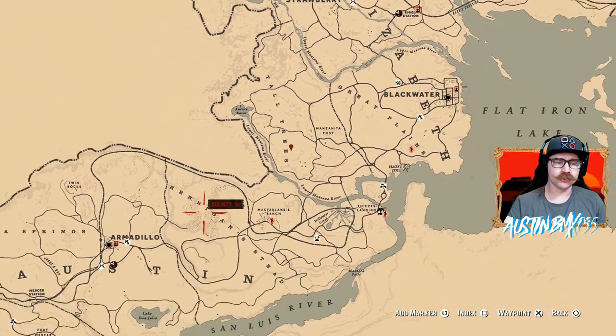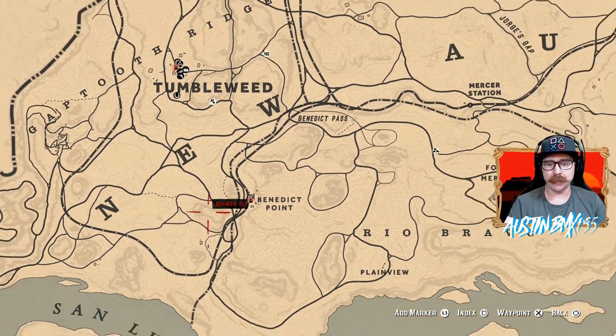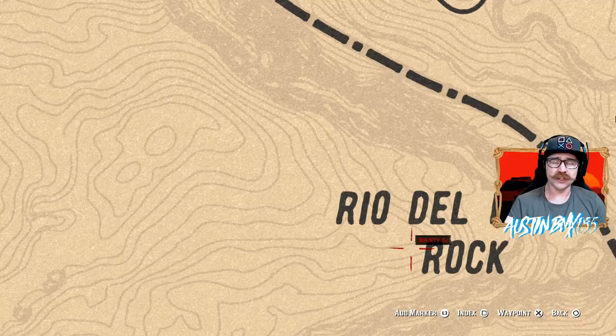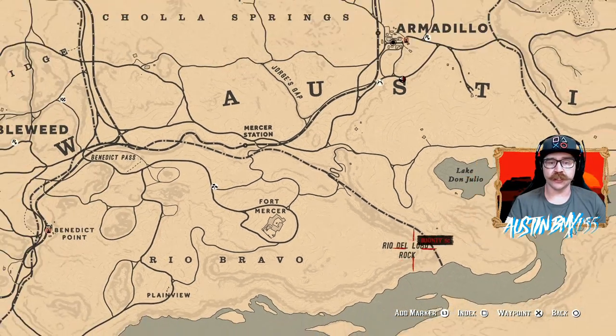For your agarita, there are a couple spawn locations. I know there is one on top of this rock cliff, which is hard to get up onto. I finally got up onto it with some posse mates — Pony actually dragged me up there — but the agarita was not there for me. I could see everybody getting it, but I was not able to get it. So the one I got was actually right here below the D in Del Lobo. Make sure you only loot those between 10 p.m. and 5 a.m., when those spawn. You have to be away from the area, wait for those times, and then go there and it will spawn for you. If you do get all three of those items, you can get them sold to Madam Nazar and get some easy money and XP.